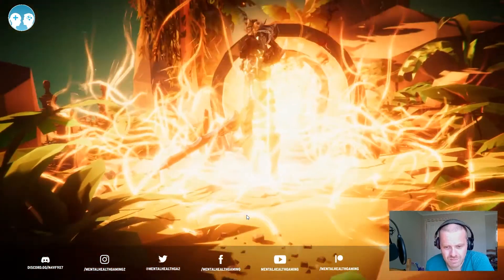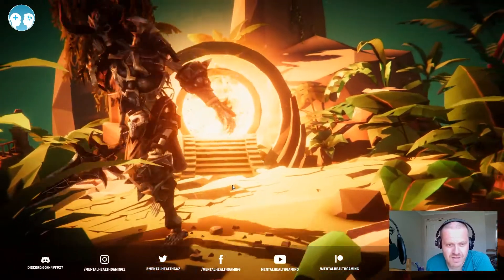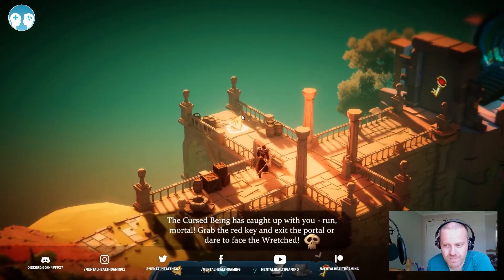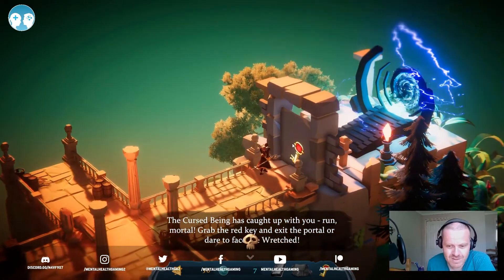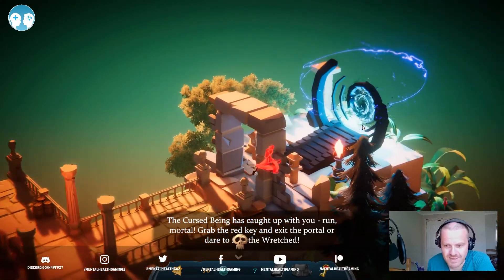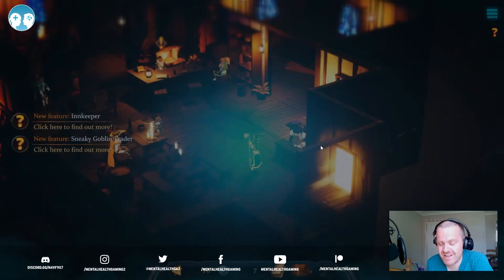We've got to get out of here because he's going to come and attack us — I forgot about him! Quick, quick, quick. This guy comes to attack you once you've defeated all the enemies, so you need to get out. I have no idea why that mechanic's in there so far — the first time it happened I panicked.